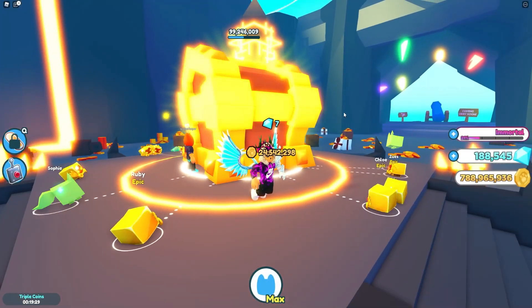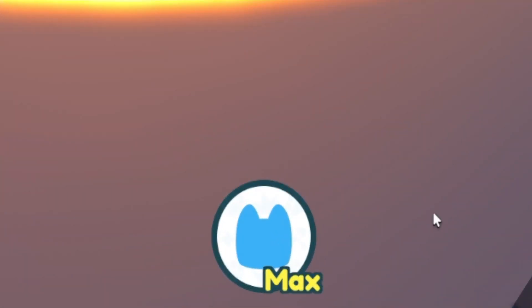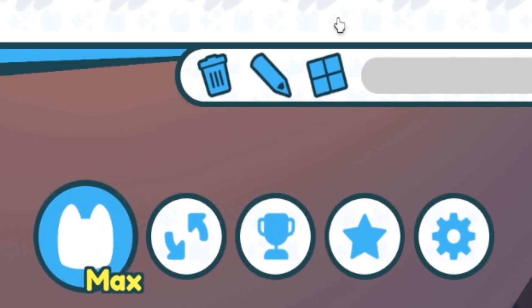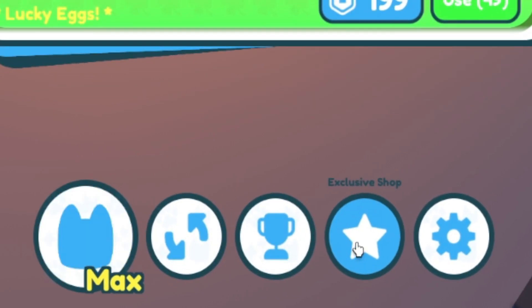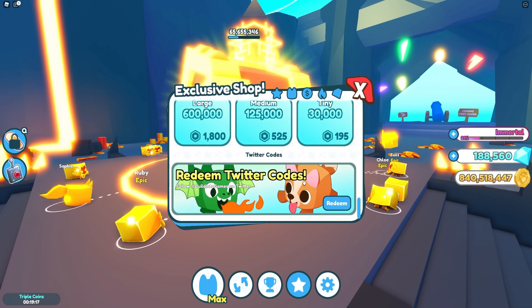If you don't know how to redeem codes in Pet Simulator X, go to the bottom and click on the little Pet button. Then click on Exclusive Shop, and the code menu will come up. These codes are in no particular order, so let's just get into it now.